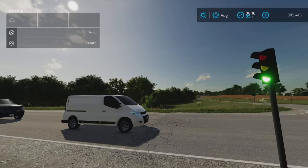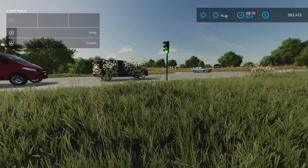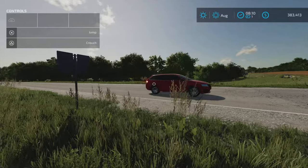Let's change this to green now. Press circle and it will change it to green. So we'll let all the traffic go. Oh, he stopped. It is green — why did he stop? He wants to turn left, and he's stopping too. It's not a stop sign. That's odd.